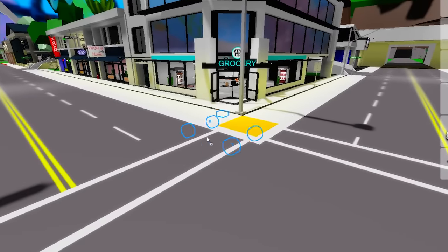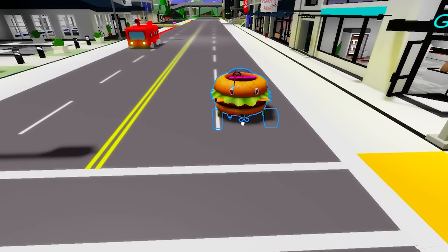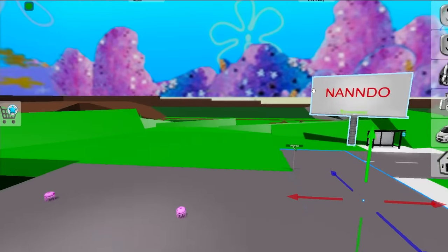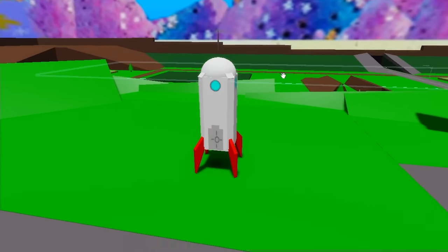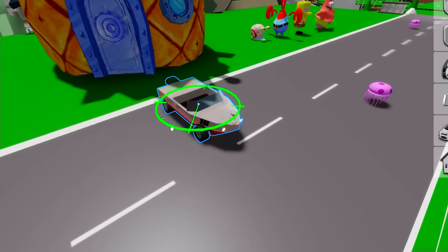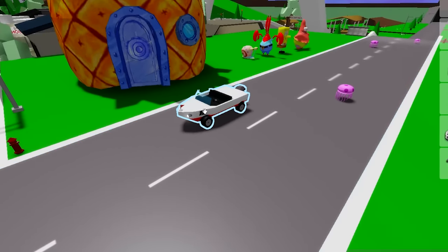You guys remember the paddy wagon? I found it for us to use — look at it right here. We gotta have it on our map; it's such a cool vehicle. Up the hill of the neighborhood, I want to get this rocket. I'm not sure it does something, but it looks pretty good — we just have to make it a lot bigger. Right in front of SpongeBob's house, we're gonna give him a boat. It'll look great, though I don't think it's functional.